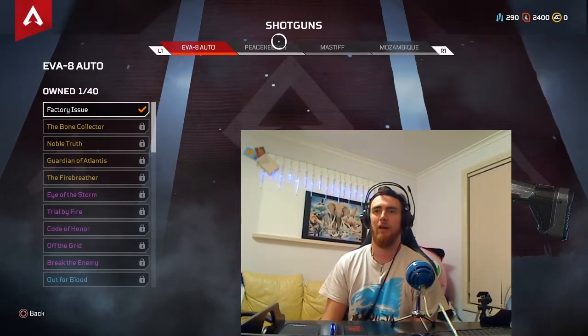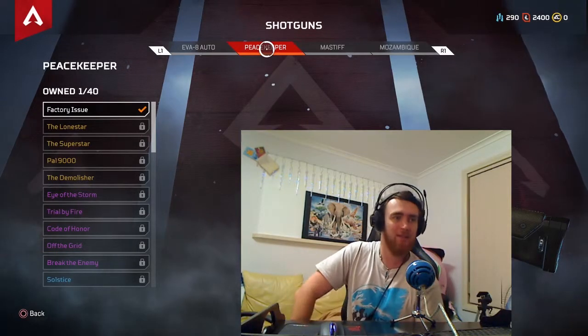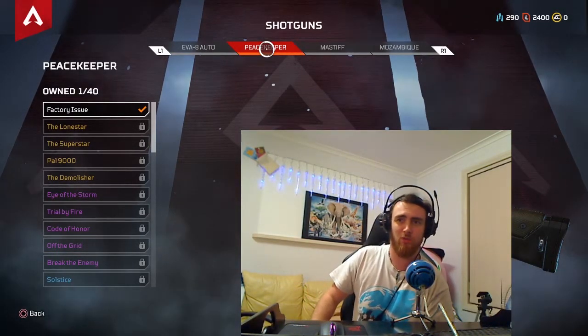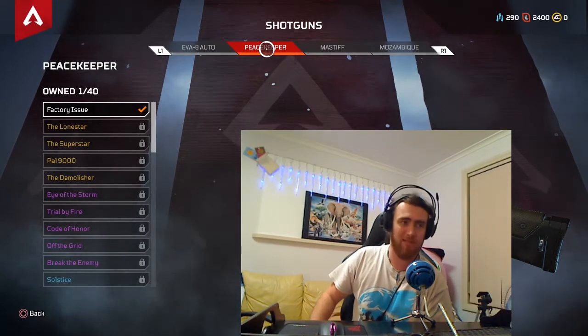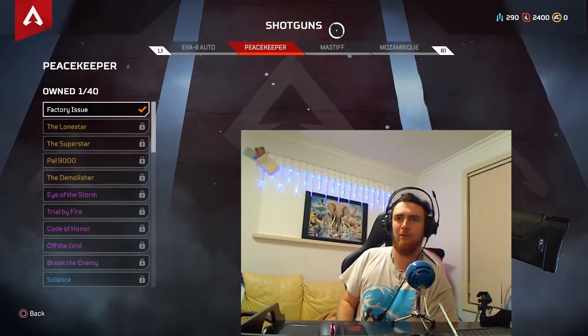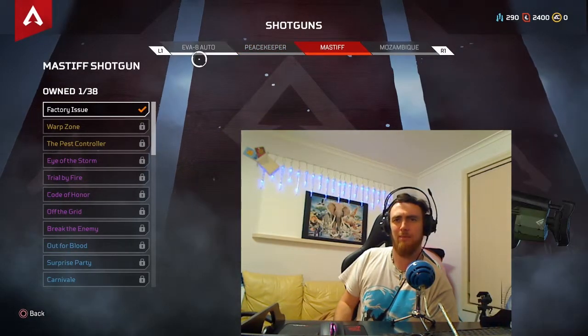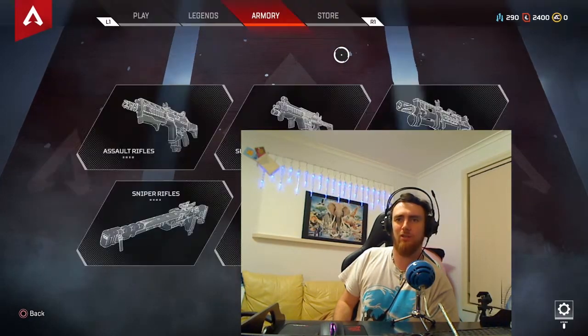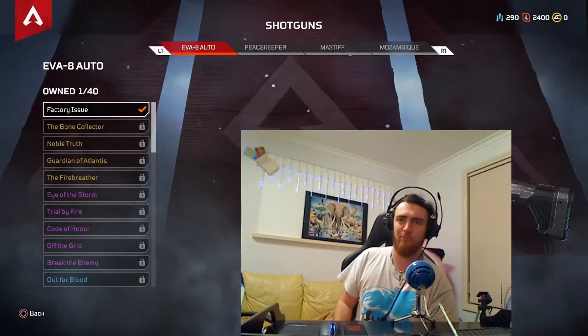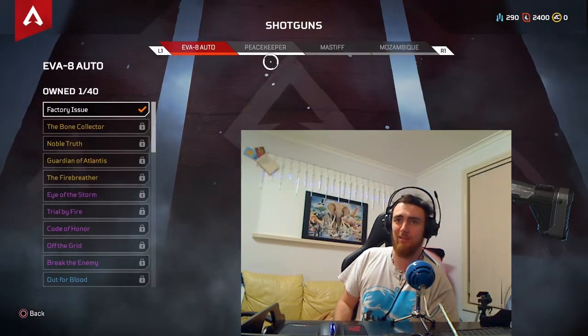We have shotguns — the Peacekeeper, I think, is good. If you want a one-shot, one-kill sort of shotgun up real close, the Peacekeeper's your thing. I think it has the highest output, apart from the Mastiff maybe — whatever that golden shotgun weapon is that's really strong.